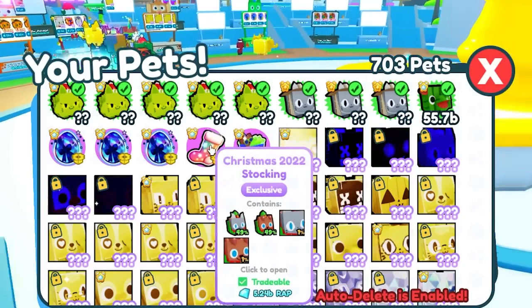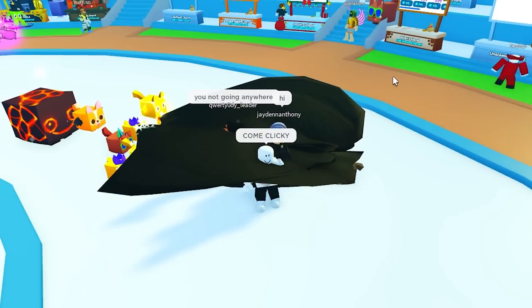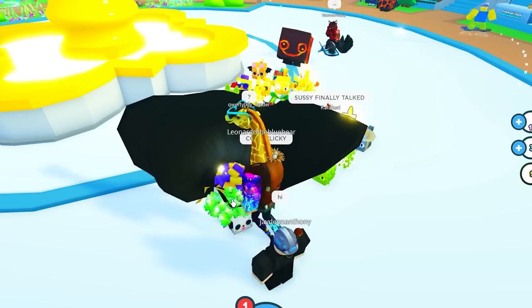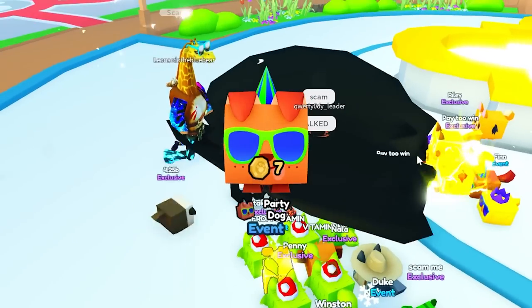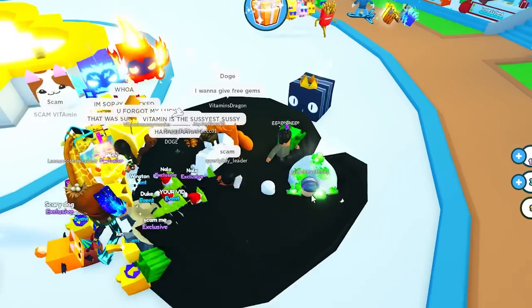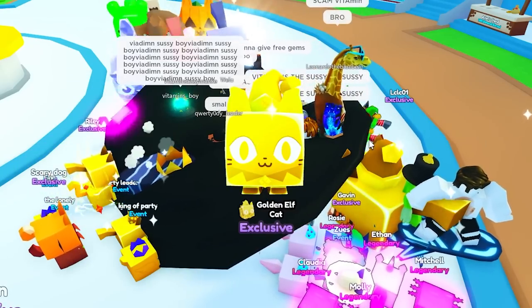Alright, before we go, I got these two gifts to open. Let me tell my fans to come over here so they can click - they're too slow. Let's open the hype gift first: clicky clicky clicky. Stupid party dog scam. Alright, next we have the Christmas 2022 stocking - here we go, everyone clicky clicky. Oh, scammed. Oh, golden - actually, that's pretty good. Give it back to my fans for cheap.